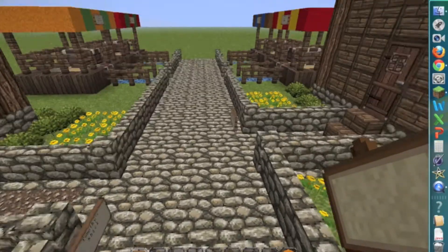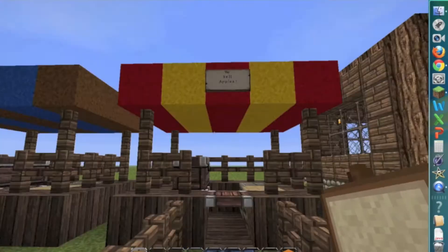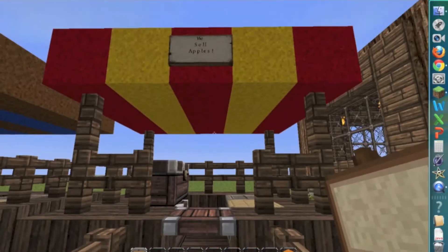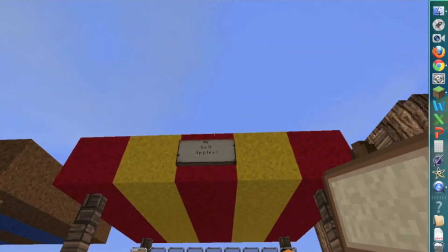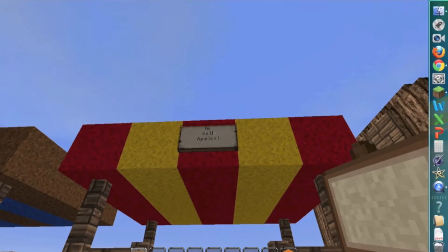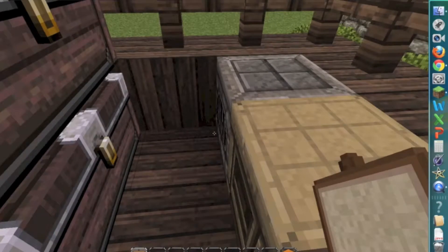All the houses look like that, and now you're going to notice a market area. These are all the same, but with different color wool coverings, and they sell different things. So this one — we sell apples. And on the inside, they all look the same.